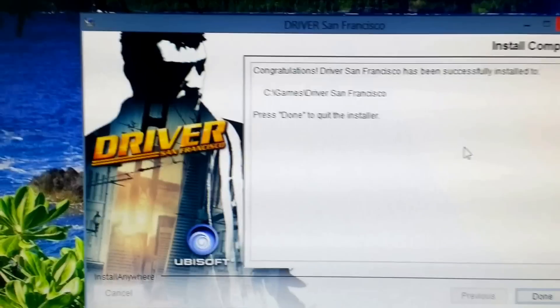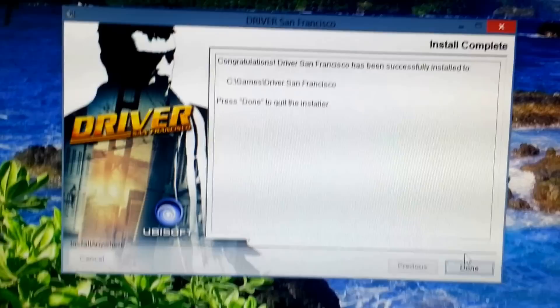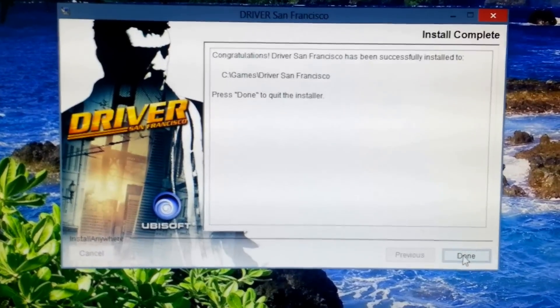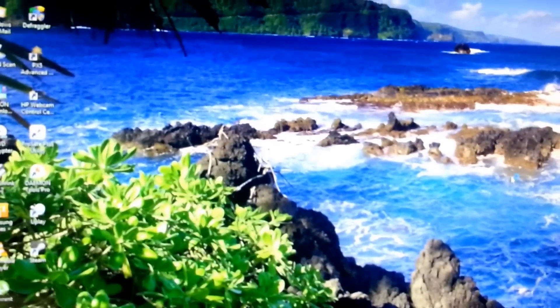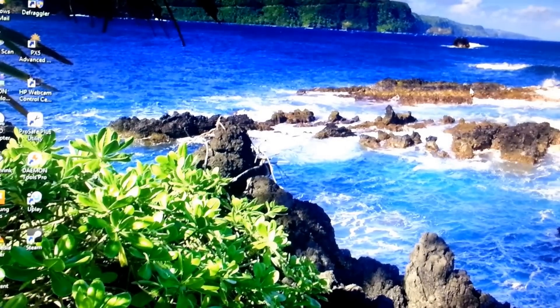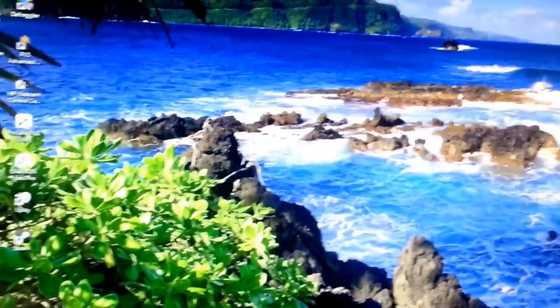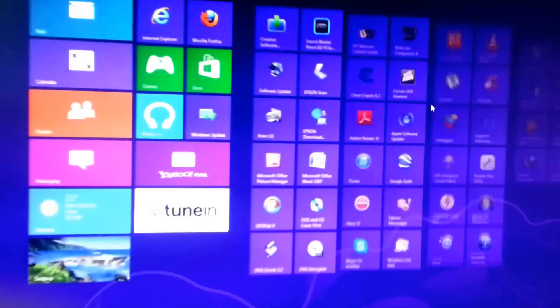Now you can see the game is installed - it takes a while. All you do when it's finished is click Done. Now the next problem you're going to have is when you try to load the game, it tries to update, which it always fails. Now I will show you the process of that. First of all, what you're going to want to do is locate your Uplay account and open that up.